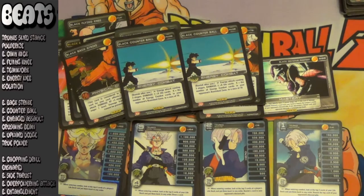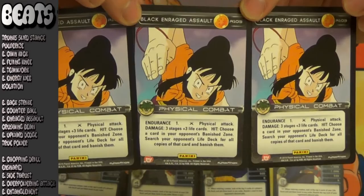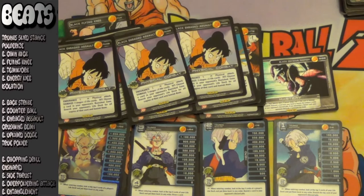Next up for your beats: Black Enraged Assault. This card did take a large dip in the tier list, dropping from tier 1 all the way to mid tier 2, mainly because red is a thing and Garlic Junior is also a thing. A single Red Blazing Aura can nullify the damage of this entire attack. However, its hit effect strongly makes up for that because you can snipe out your opponent's blocks, key attacks, or even endurance, making Teamwork even better.